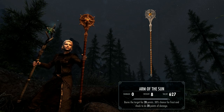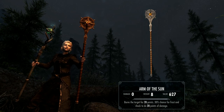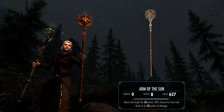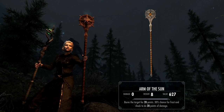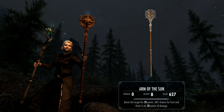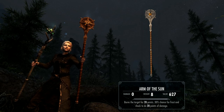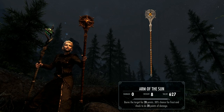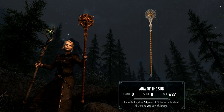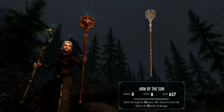Let's take a look at these beauties. We'll start with the Arm of the Sun, which burns the target for 20 points, with a 30% chance for frost and shock to also do 20 points of damage. This is effectively the chaos enchantment in a staff. The amount of charge and energy consumed is reduced with your skill level or any fortify effects you have — if you get casting cost down to zero, the staff effectively has infinite energy. The Arm of the Sun is affected by the Fire, Ice, and Lightning destruction perks. It's actually a very good looking piece, very nicely detailed.